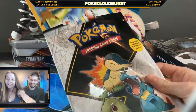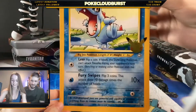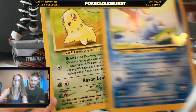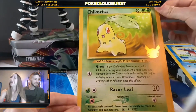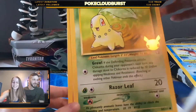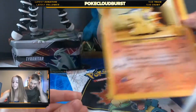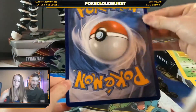Okay, can't really get the full thing. Totodile — that's alright, it's a learning process. Chikorita — perfect, got that one! Cyndaquil — yeah, these are big pretty cards, they're big cards.